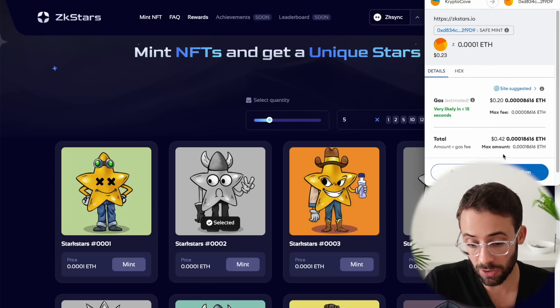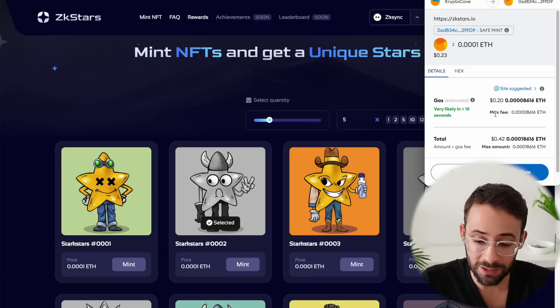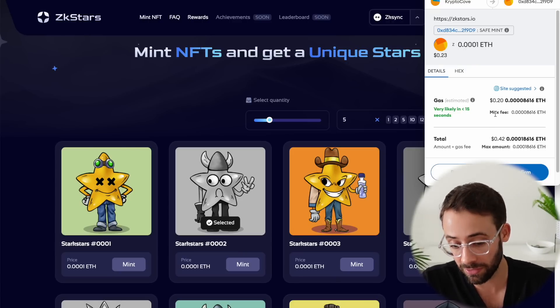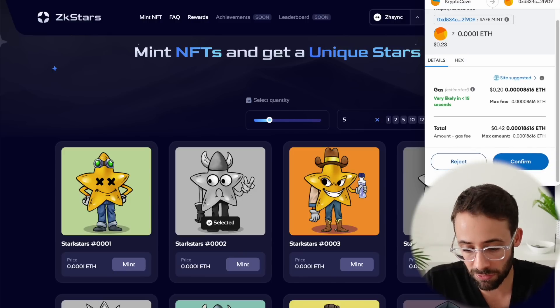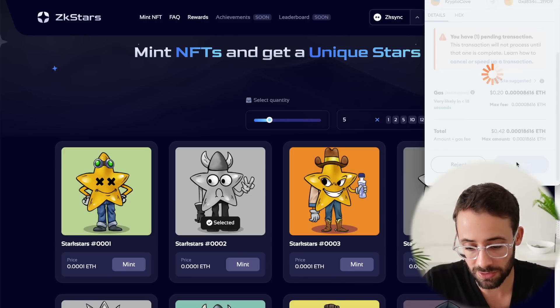Each one of these is costing me about 42 cents. The actual NFT itself is a lot cheaper, but there are gas fees on ZK Sync, and some networks have cheaper gas fees than others — Base is a little bit cheaper to transact on than ZK Sync, for example. Then you just confirm the transactions in your wallet, and each time you do, you'll be minting one of these little NFTs.